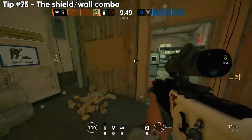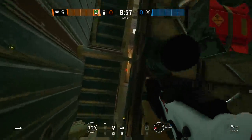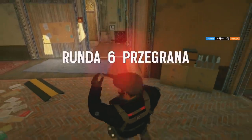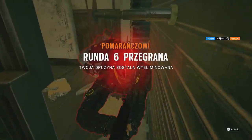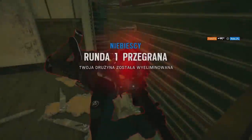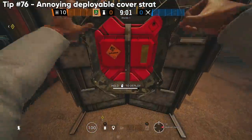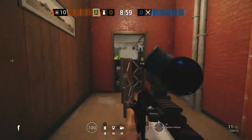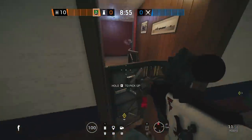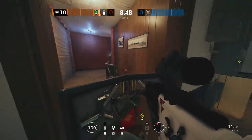Another shield strategy: reinforce the wall, go to the other side, break the layer of soft wall, and place a shield next to it. You can take advantage of the crack because half your body fits inside it, creating really unexpected angles. You can also do this annoying deployable cover strat that makes it really difficult to vault in — vaulting into the weight room is easy but getting out is much more complicated. It has a ton of potential to delay time.